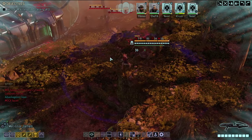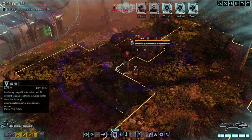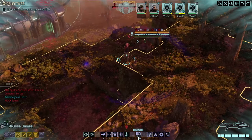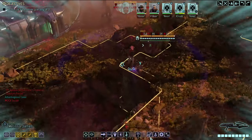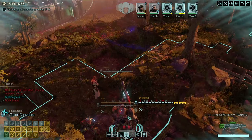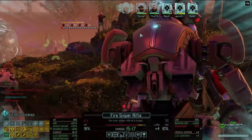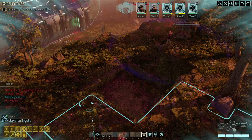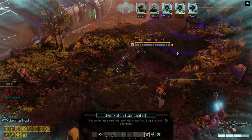Moving Violet up — she has mark target, null ward, insanity with one-turn cooldown, stasis, soul fire, domination at 100% chance, and mind control. We could use both domination and mind control. Speed Crush has the HESH shell and a flechette round. Tempted to have Violet kill this vanguard to start battle right away — going with overwatch instead. Speed Crush can get eyes on the prize using the sniper shell.